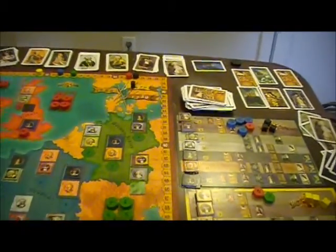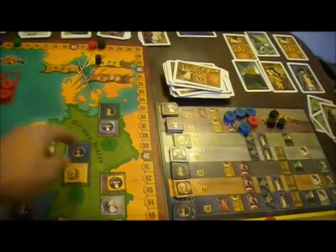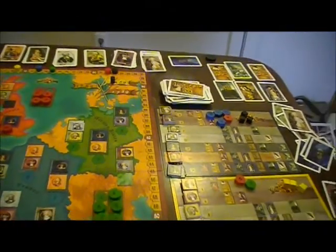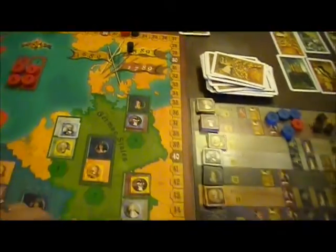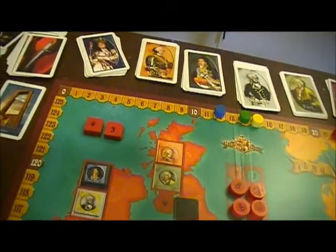And second place is blue, who gets a big 3. Finally, over here to Germany: 4, 5, 6, 7 versus 2, 3, 4, 5 — it's going to be yellow, then blue. Yellow gets 6 points and blue gets the kind of cheap 5 points.